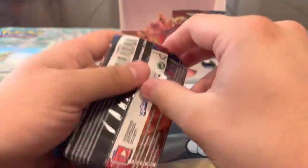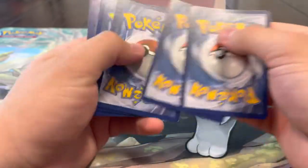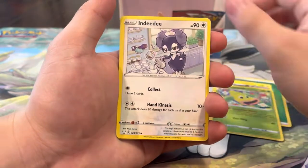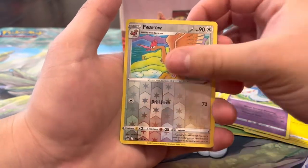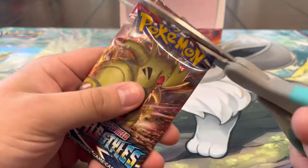This is gonna be my second-to-last pack of the video. Let's end with some last pack magic - see if we can pull some heat. Lucky Leaf Energy, Luxio, Weepinbell, NDD, Onix, Murkrow, Cherubi, Pachirisu, Chimecho reverse, Firo - and a holo Orbeetle! I'll take a holo.